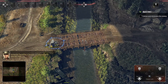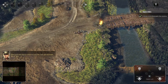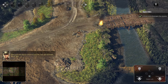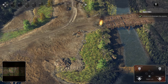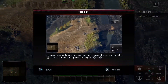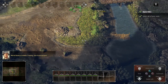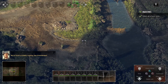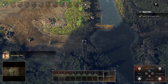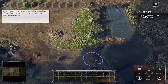They've dammed the bridge — it's blocked. You need to find an alternate route. Have your men find us a ford to cross the river and eliminate the AT gun. We found a suitable crossing here, Commandant. Get moving, men! Verstanden. Infanterie in Bewegung!